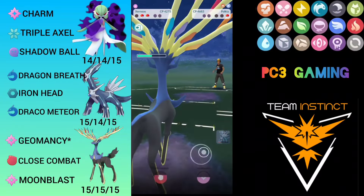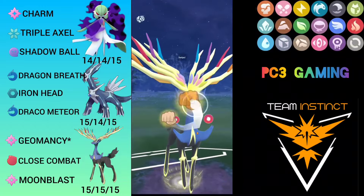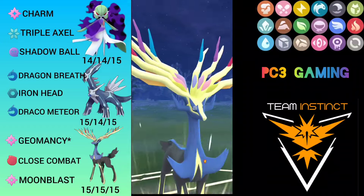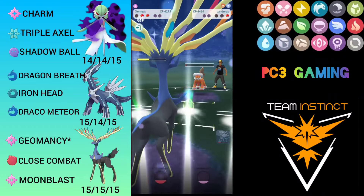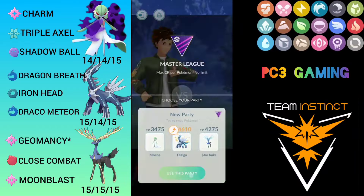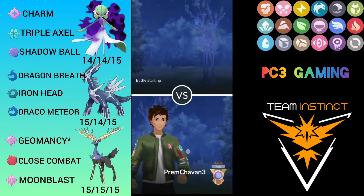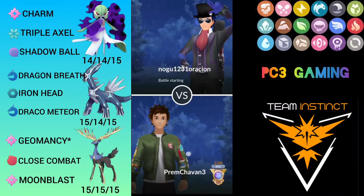I have a bit of extra energy for Landorus — hopefully I can reach another Moon Blast, but I decide to throw Close Combat because he might debuff me. Close Combat gets him very low and he survives with one HP. One Geomancy is enough to knock out Landorus — good game! Even though Landorus was our threat, we were still able to win the match.